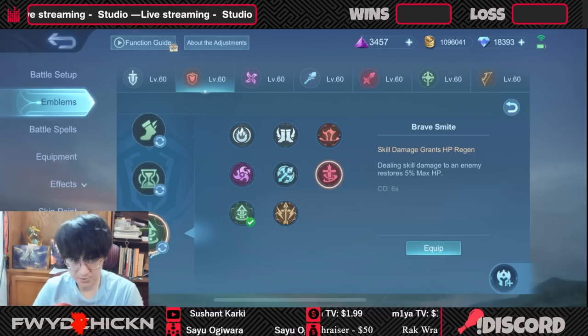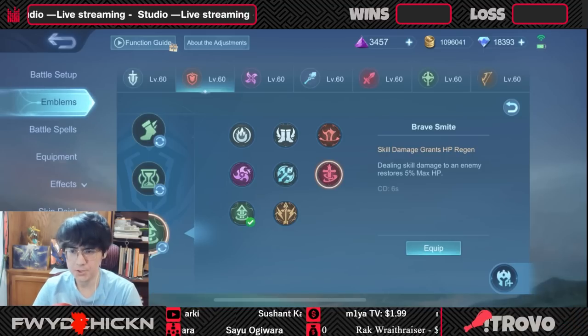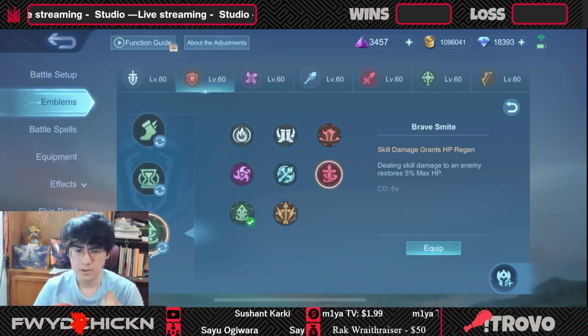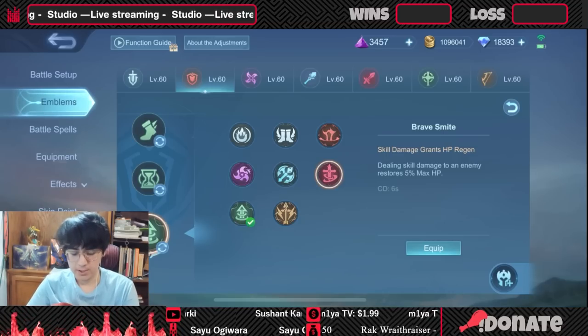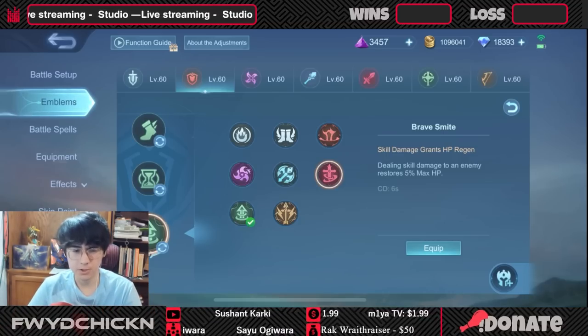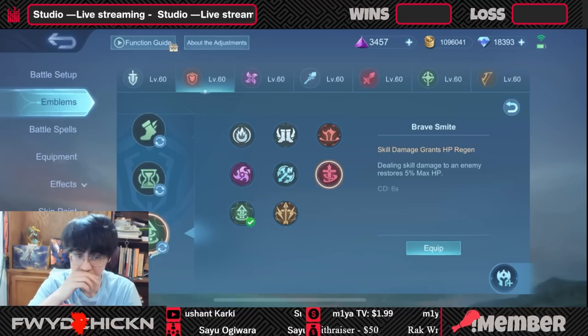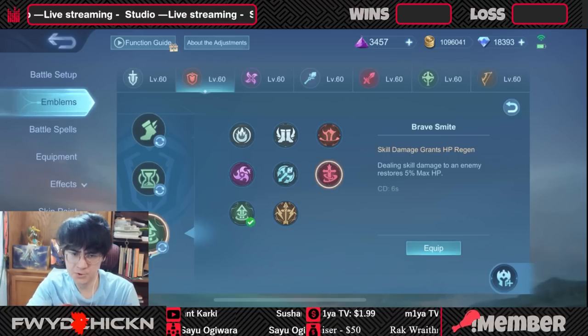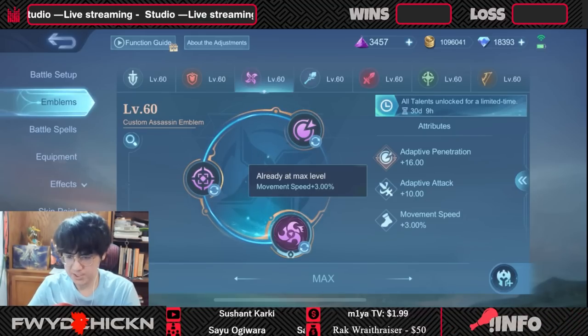I would say only really use Brace Might if you're a tank that can be in a fight without their ultimate. This is really limited to tanks like Kufra, whose first and second skill are still very useful on their own, or Minotaur, who can keep going back in with his knockup. I wouldn't say use it for Lolita, because her skills have very long cooldowns. This only works on skills, by the way — not normal hits — so your skills have to have shorter cooldowns.